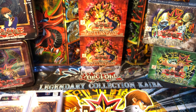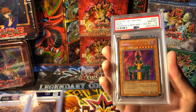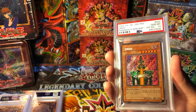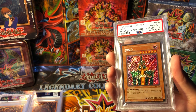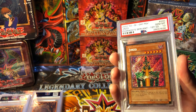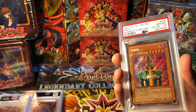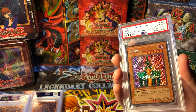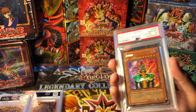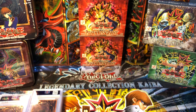At number five, the almighty Jinzo. They could have probably done a little more with this artwork, but the secret rare version is just up there in the best secret rare category. Very iconic Joey card after Battle City, and very usable too. Comes in at number five.